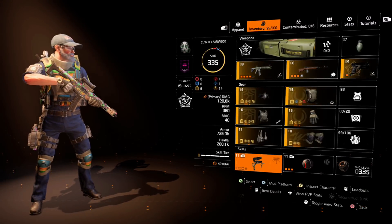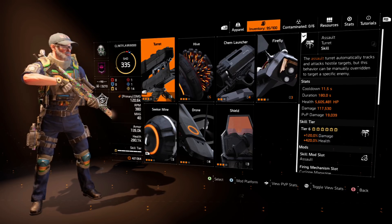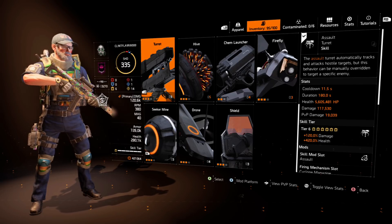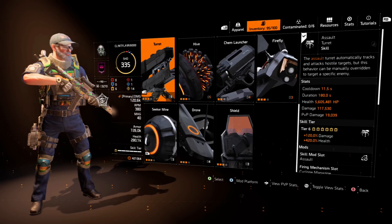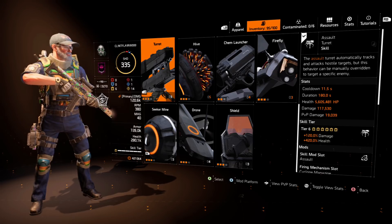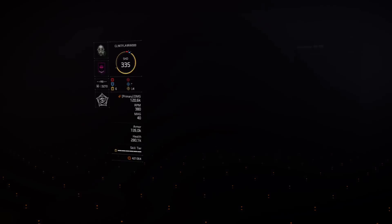The assault turret has an 11.5-second cooldown and a base damage of 117,530 — but ignore that figure because it doesn't factor in Glass Cannon, Perfect Spike, or Combined Arms. With all those active it hits for 215k per tick. Mods are damage, skill haste, and health.